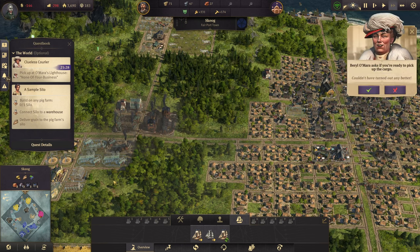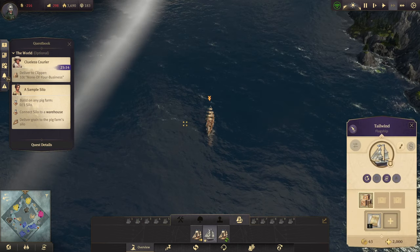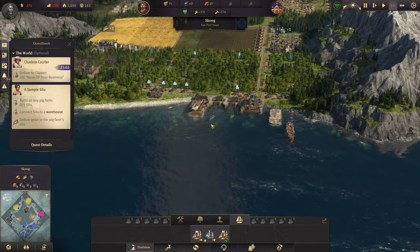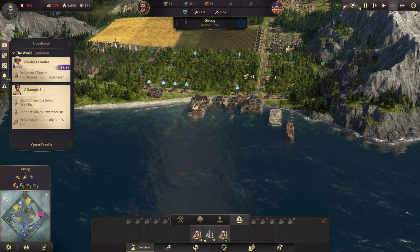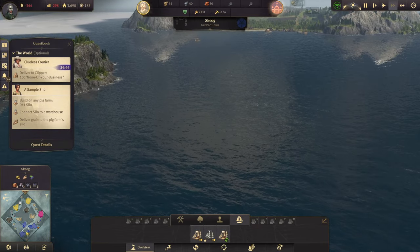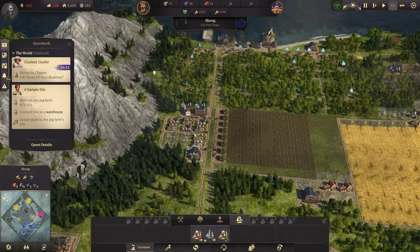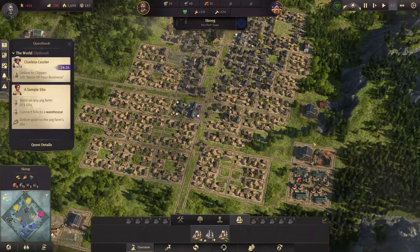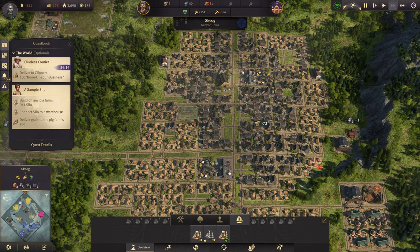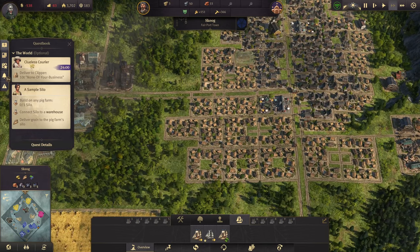Couldn't have turned out any better. And then where are we going? Okay there — okay, that's fine, let's do it. And you are going to pick up your hops — yes. We're going to go get sold to Madame Tahina. Let's upgrade a bunch of you — that should help some on the monies.